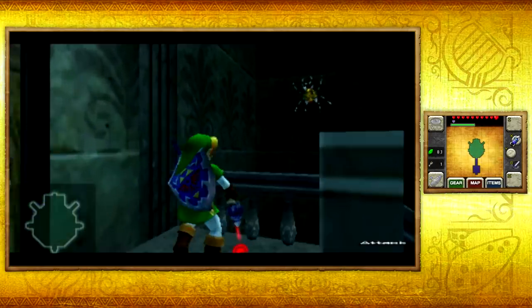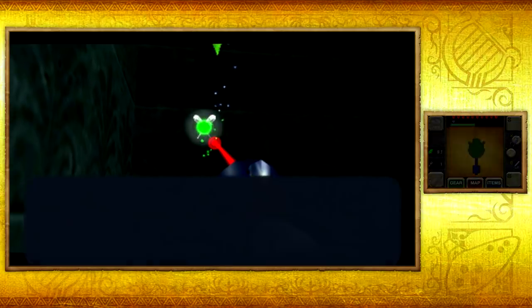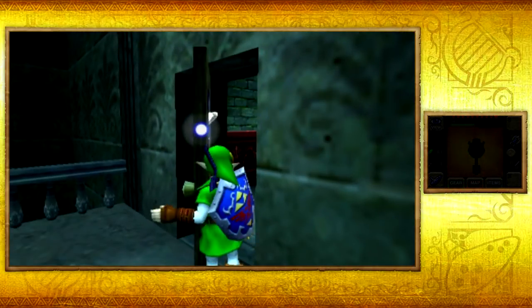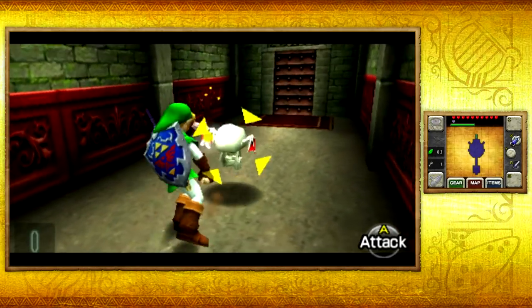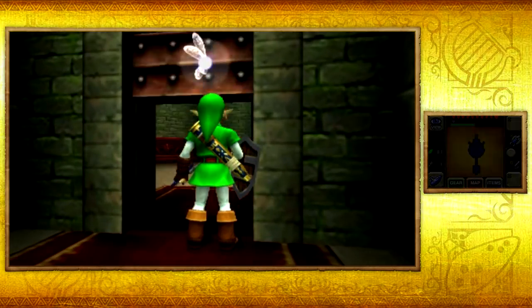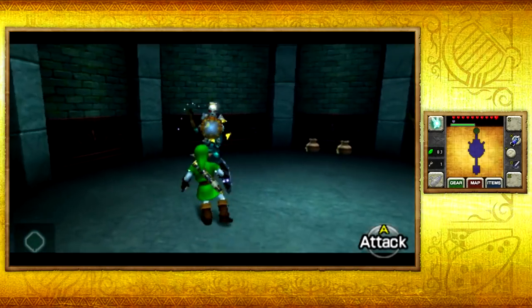Here is another gold skulltula that's easy to miss because it's just randomly there — you wouldn't really expect it. But there we go, our second one, three more to go. And here we have a bubble — let's go ahead and block with our shield to remove the fire aura around it. Inside this room we'll fight for the first time: Stalfos.